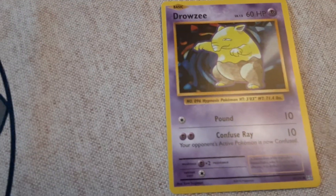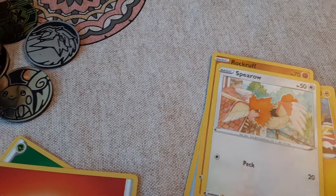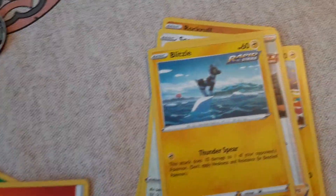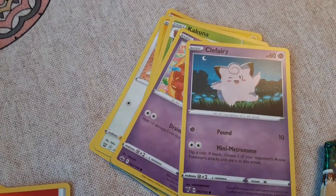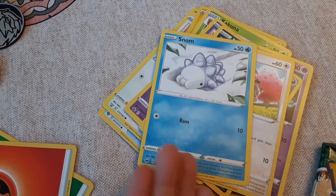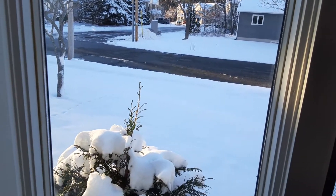Oh, is that a Base Set Pokémon right there? I'm pretty sure — maybe it's Evolutions or Base Set. Hold on, let me show everyone. There you go — Drowzee — and a Rockruff, a Spearow, a Flannery, a Blitzle, a Kakuna, a Swirlix, a Snom. I get Snom when it's snowing — could you please show him out the window? That's a perfect day to get Snom — he's in a pile of snow!